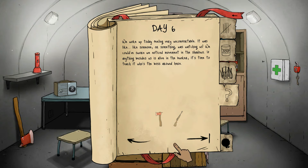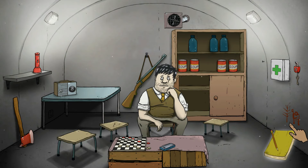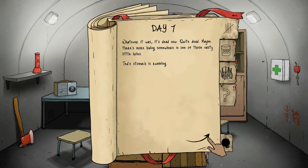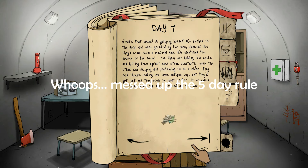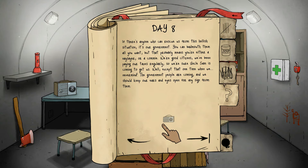We woke up today feeling very uncomfortable — like someone or something was watching us. We could have sworn we noticed movement in the shadows. It's time to teach it who's boss. Let's use the axe because I don't want to get rid of the gun. Day seven — our axe is fully intact, we're doing pretty well so far. Whatever it was, it's dead now. Ted's stomach is rumbling, let's go ahead and feed him some food. We don't have a map, but the government might rescue us from this situation.